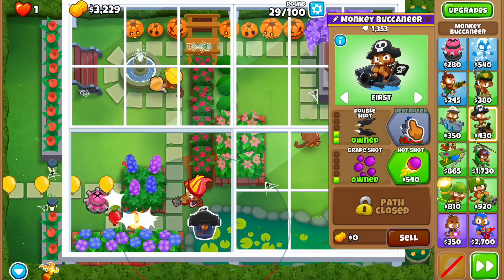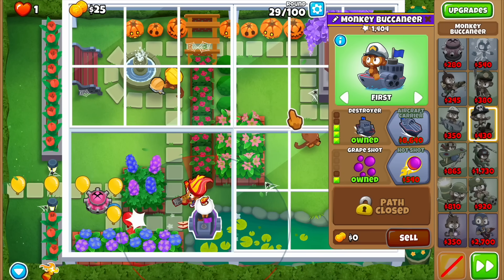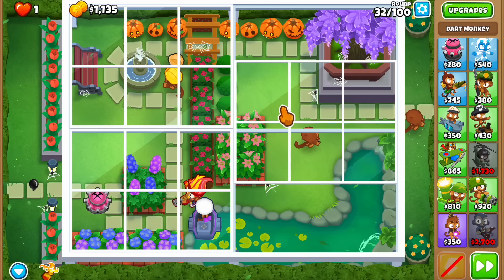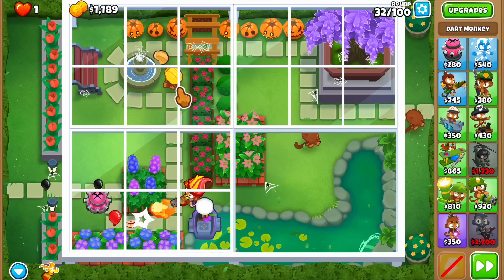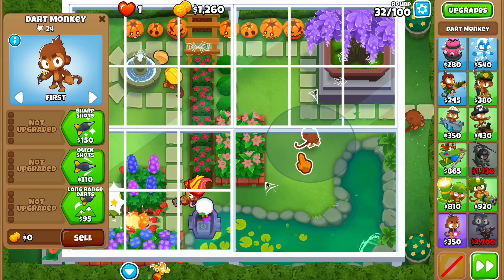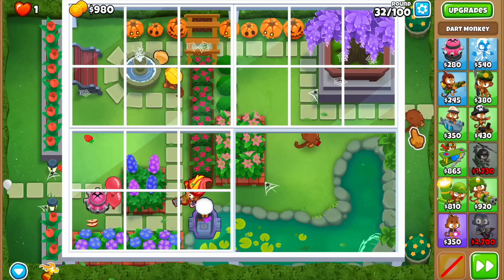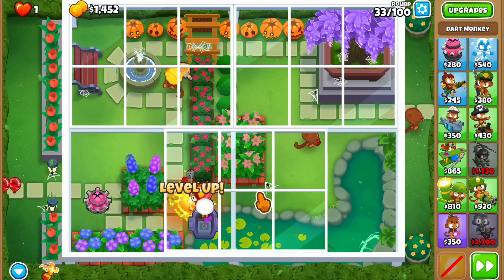We're going to get the money on this round and we have the panel in rotation — that's really nice. Let me buy the destroyer right away. We might have run into a little issue: I wanted to upgrade the ninja to cleansing foam but the panel isn't going to open. Maybe we need to intervene with something — I'll get a 0-0-2 upgrade and use the cocktail because it can pop camos.